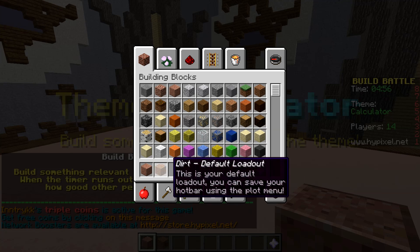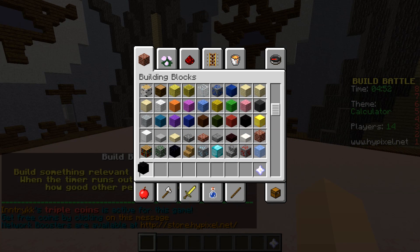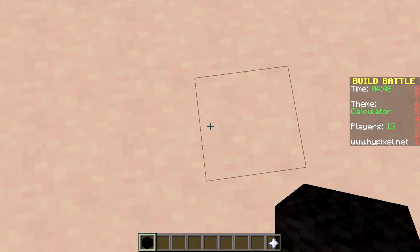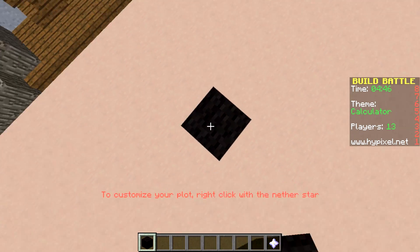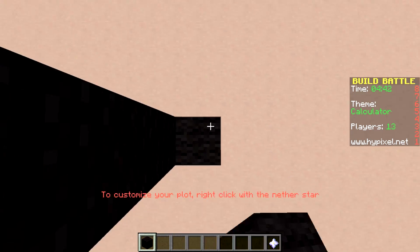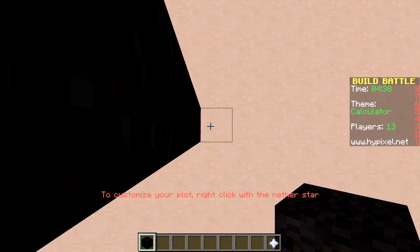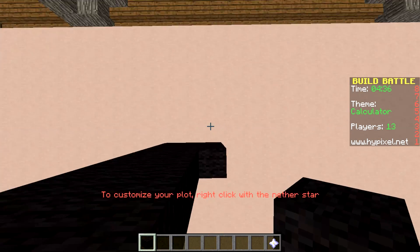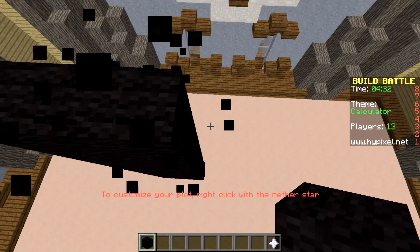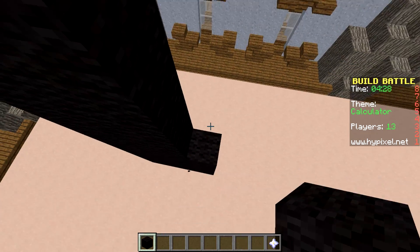The theme is calculator, so we need to build a calculator and to do that we need a lot of black wool. We're going to start here and just build a huge calculator with all kinds of buttons. I'm basically going off of my Texas Instruments calculator because that's all I can think about right now. We have five minutes to do this.